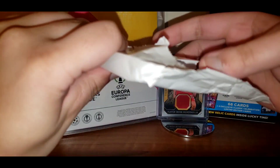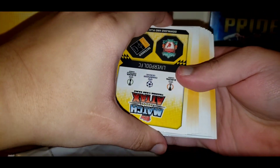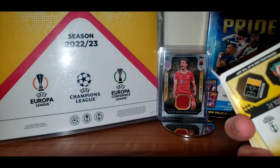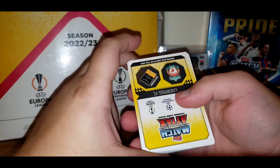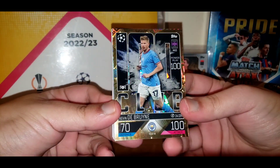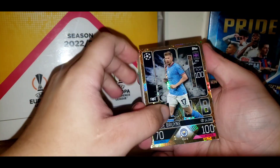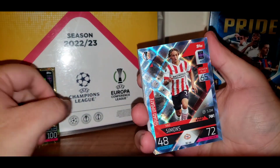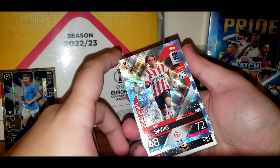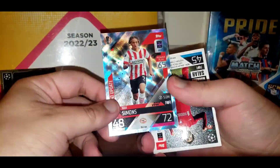No black edge chromax by the looks of it — nothing special there. We get a Kevin De Bruyne 100 Club — I seem to get them a lot in these tins. And we also get a crystal parallel. I feel like it's the exact same tin as my last opening — same crystal parallel.